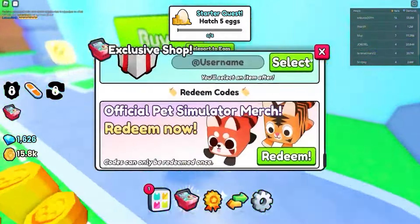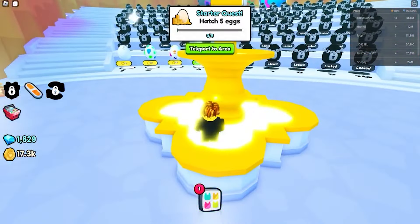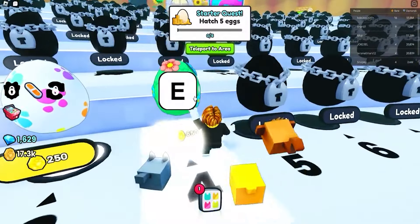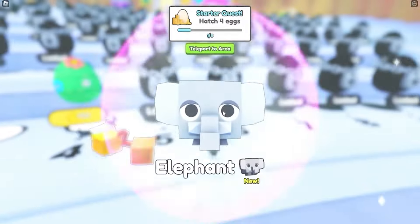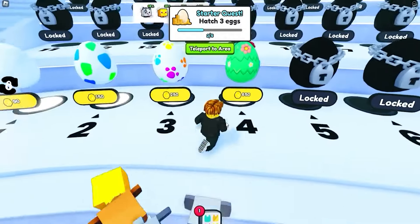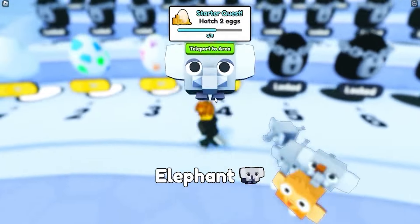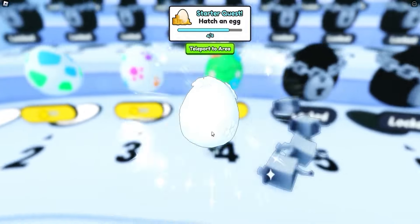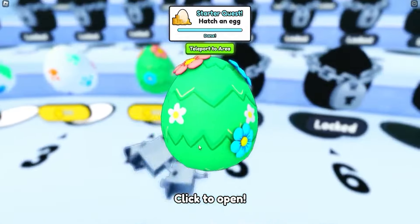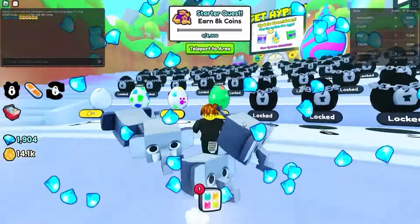Let me show you some more eggs. We have to hatch five eggs so let me go to the egg hatcher. We got an elephant, and another elephant! What is your favorite pet in Pet Simulator 99? Let me know in the comments down below. We are literally spawning elephant after elephant — they should call this the elephant egg instead of a grass egg!